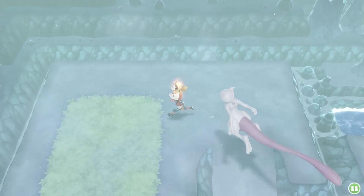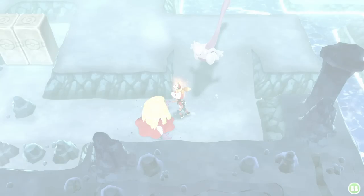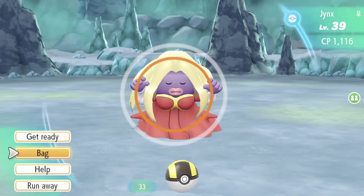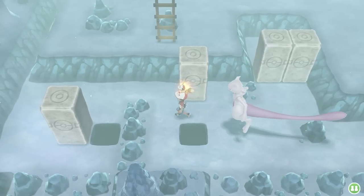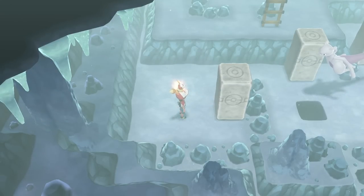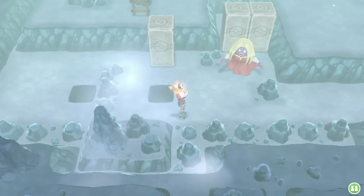Once upstairs, you can ignore all the Pokémon because we don't care about them right now. Come down over here where you see those stones — you will encounter a wild Pokémon here and we just run away because we don't need it right now. Slowly come over here and drop this boulder first. Once that's dropped, come over here — be really careful, do not go down.